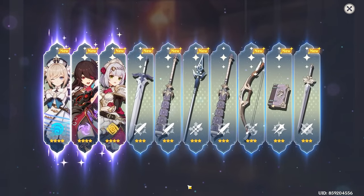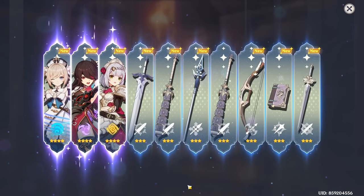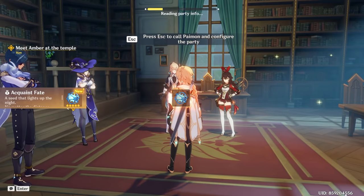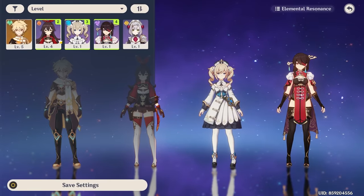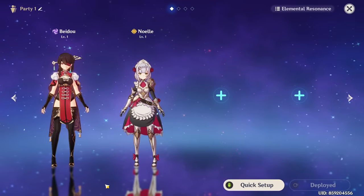We've got Beidou and Noelle in the first ten-pull. So straight away we have two Playmore characters, which is really good. From this point onwards the challenge officially begins and I'm just going to be using these two characters from now on.